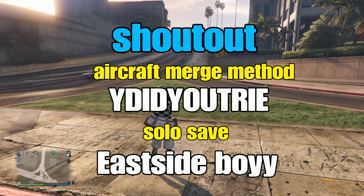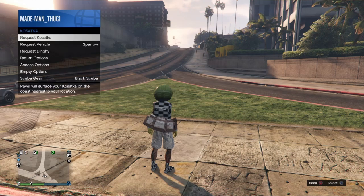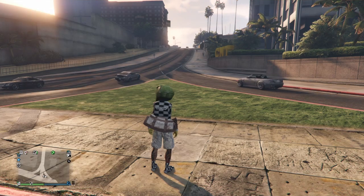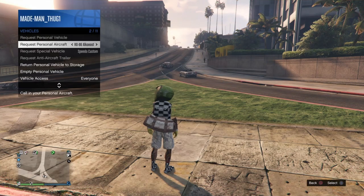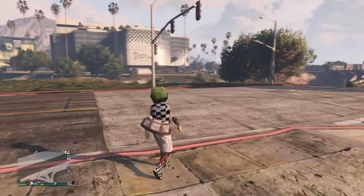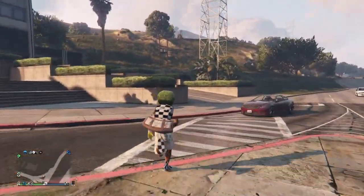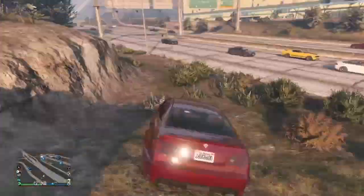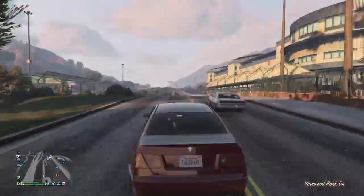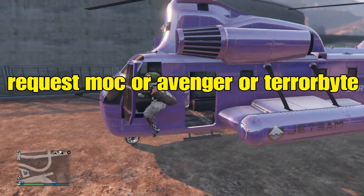All we're going to do is request the sub, then quickly request the aircraft that we want to merge. Now if the sub shows up on the map, that was a fail, so you would need to repeat this step. All we've done is request that sub and then quickly request the aircraft we want to merge. From there, make your way straight over to that aircraft.